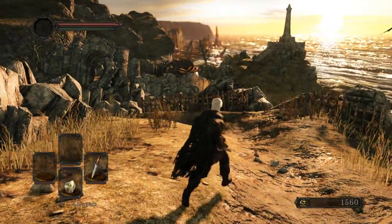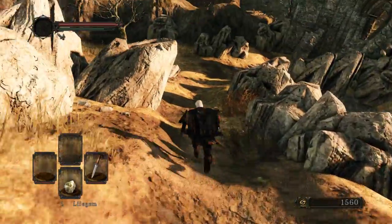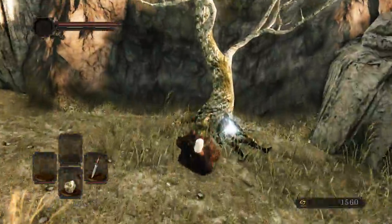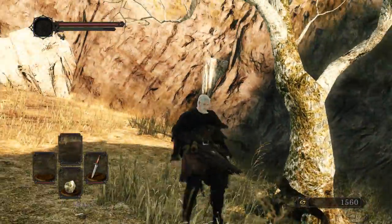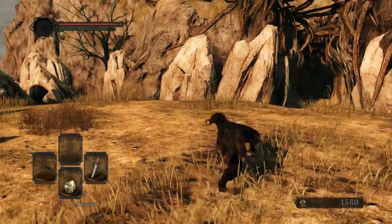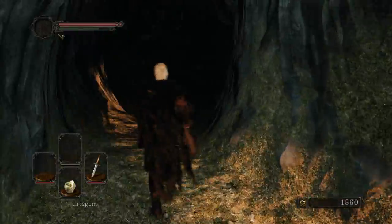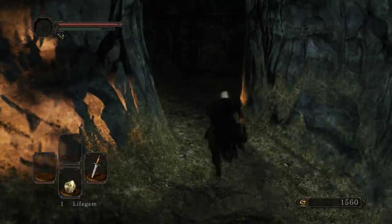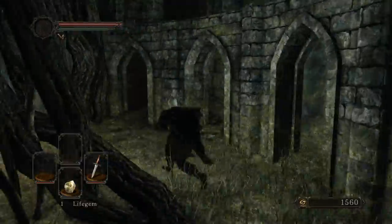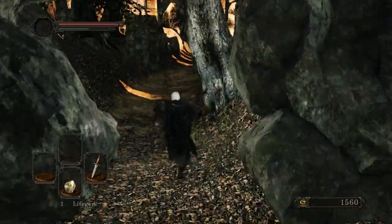Welcome to Majula, the townening. We're gonna start walking this way. The first thing you're gonna notice is you got this little thing — let's pick that up. And then, since I got a lot of time to burn, I'm gonna go this way. So we're basically just gonna do Majula and the surrounding Wiggly Waggles.